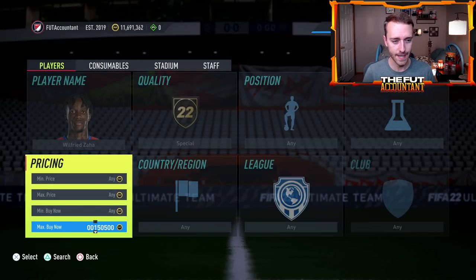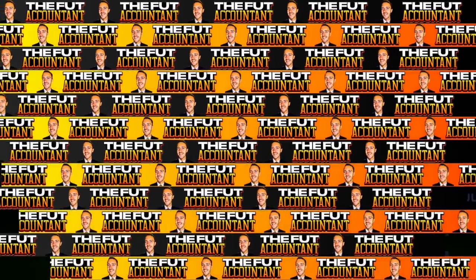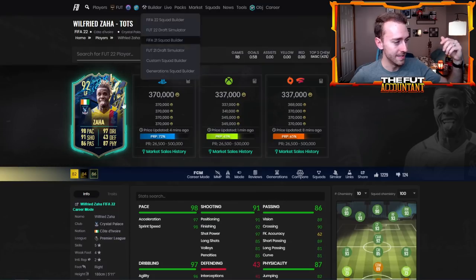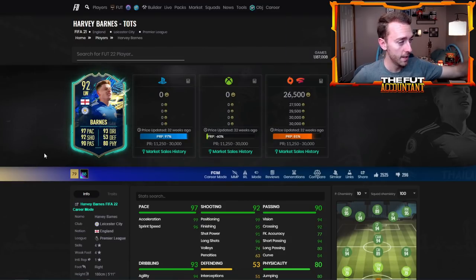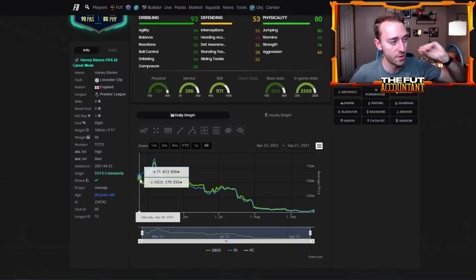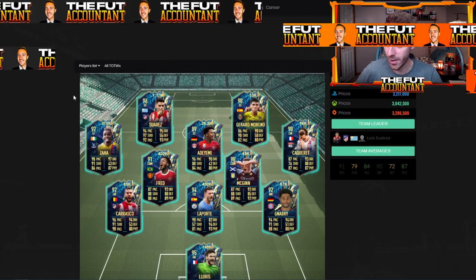Let me make this quick comparison: Wilfried Zaha is 370-380K right now. In my opinion, this card is a much better item comparably to Harvey Barnes' left wing from last year. They were both 92-rated, both in Community TOTS. Zaha has 98 pace, 97 dribbling, 91 shooting, five-star skills — this card is more meta in this year's FIFA than Harvey Barnes was in last year's FIFA. Harvey Barnes was 600,000 coins on the first weekend but Zaha is half the price and absolutely more of a meta card. That's just wild to me how cheap these TOTS cards are — that's just how this year has gone.